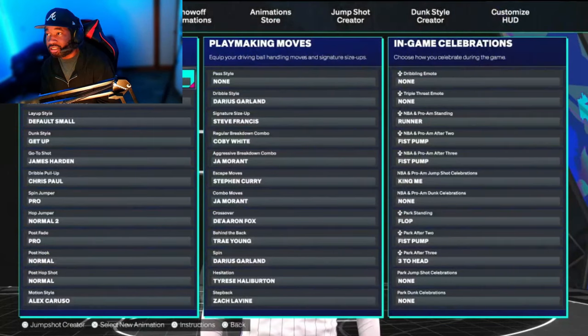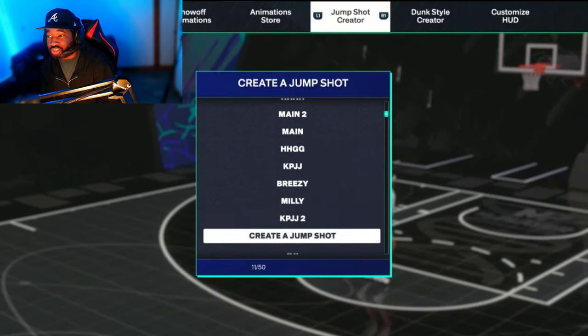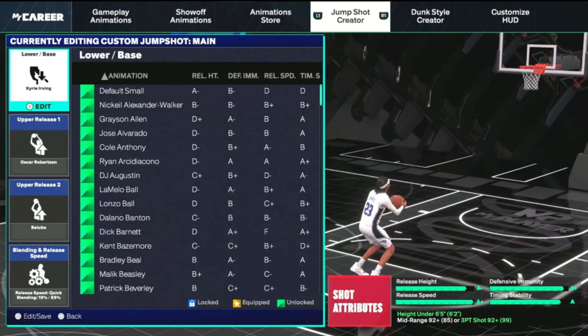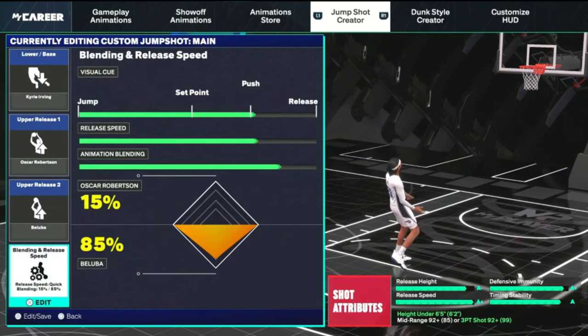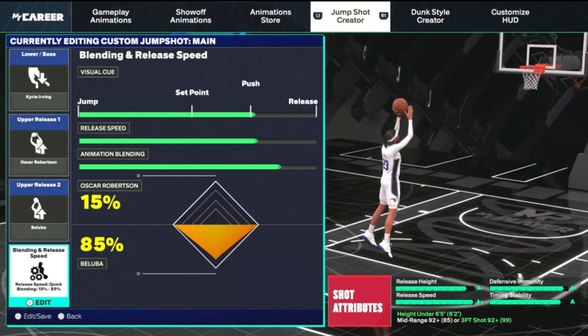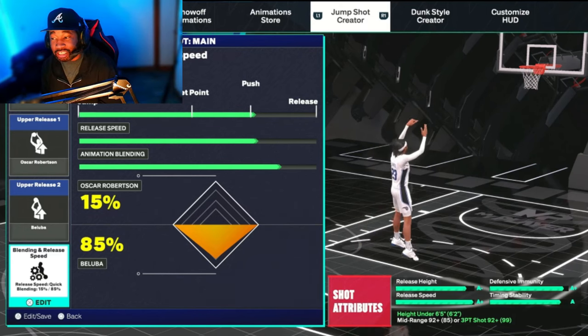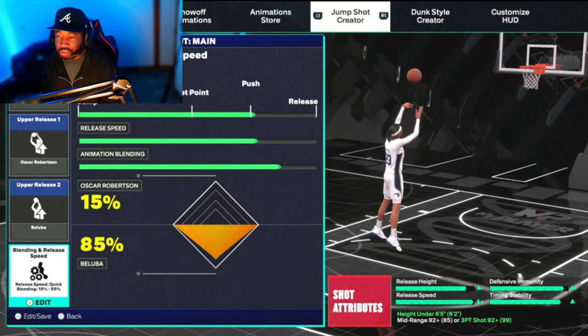The second jump shot is the one I had before I hit Starter 4. Another fast jump shot — three out of four though. Put it at round push. Oscar Robbins 15%, 85% Baluma. You do have to have a 92 three-point to get that jump shot.